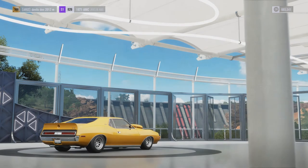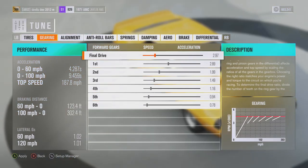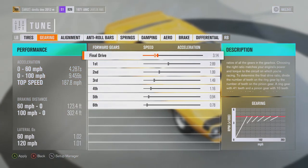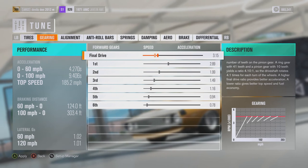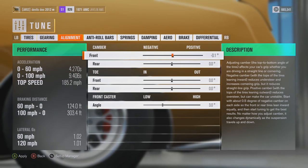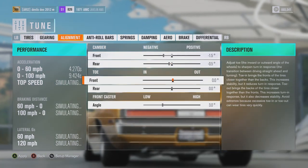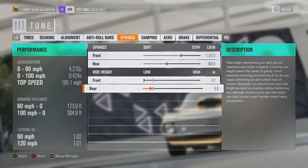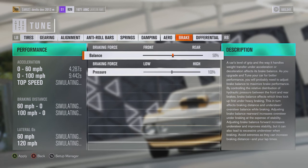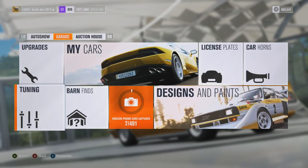Let's go into tuning — top speed we can get is 187, let's make it like 350, which should help with acceleration too. We'll do negative 1.5 on the front camber and negative 5 on the rear. Lower it all the way, brakes to the front — I like 75 percent on the rear — and set up acceleration and deceleration. That's going to complete our build for today.